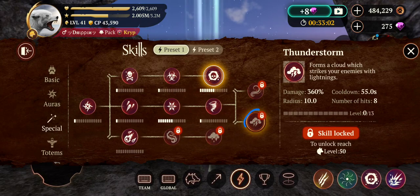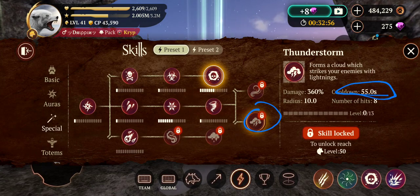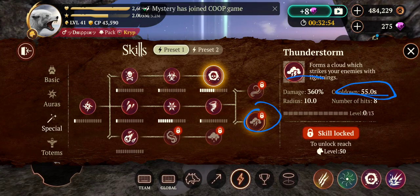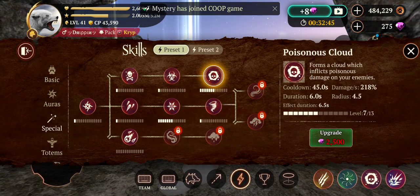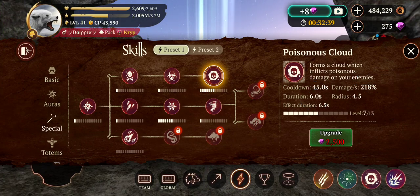The reason I don't recommend thunderstorm is that the cooldown is insanely long. And it's not damage per second — you get 8 hits but only 360% total damage. Whereas with poison cloud, you're doing 218% damage per second for 6 seconds. It's insane.